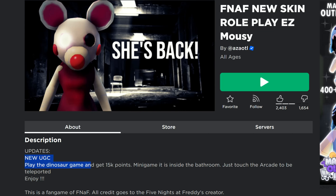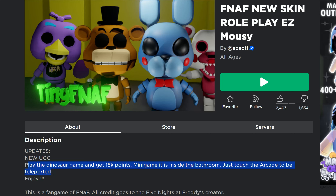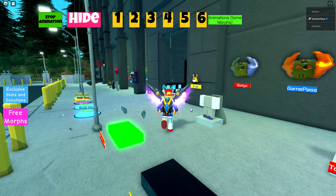It's a really long title. The description says to play the dinosaur game and get 15k points. The mini game is inside the bathroom — you just have to touch the arcade to teleport. We're going to show you what you need to do.